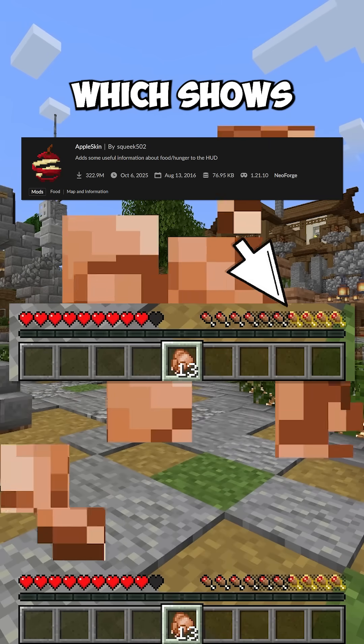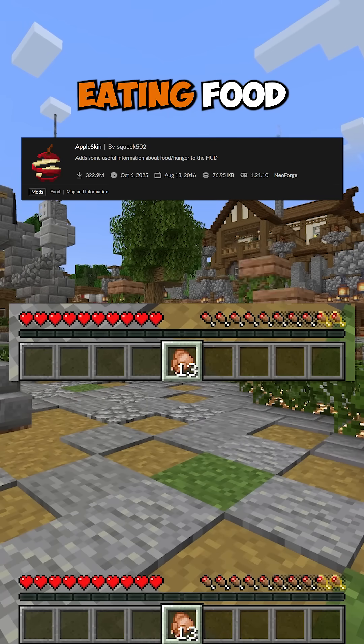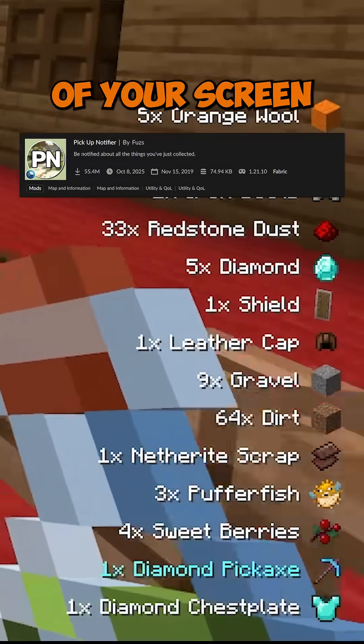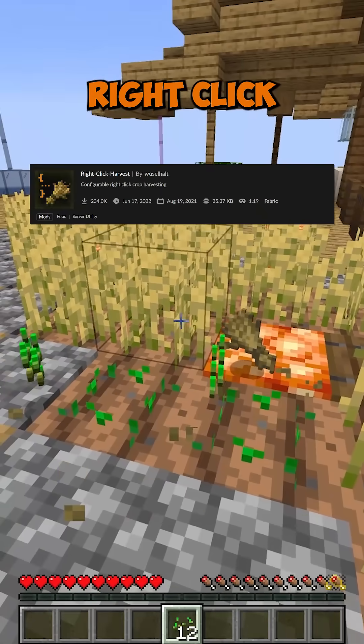Also, let's add Appleskin, which shows your saturation after eating food. Pickup Notifier will show you a list of items you picked up on the ground in the corner of your screen. And lastly, I would recommend Right-Click Harvest, which will auto-plant seeds when harvesting crops.